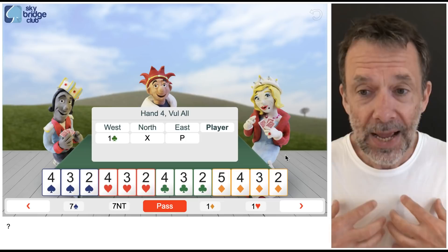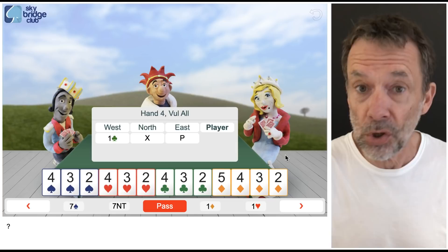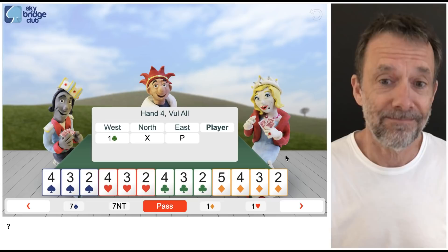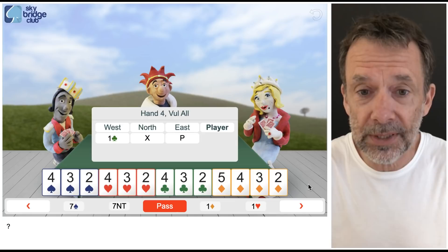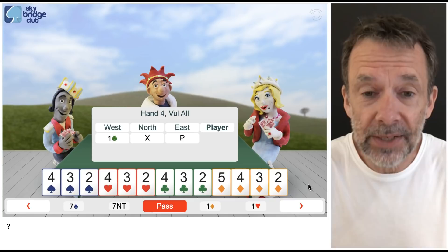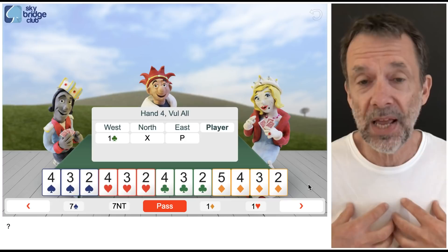I can't pass because if I do, West is also going to pass and the final contract will be one club doubled. West will surely make that contract and get a whole lot of extra points because the contract has been doubled. So I can't pass. I've got to bid, and I'm simply going to bid my four-card diamond suit — one diamond. I'm not showing a good hand because North made me bid.